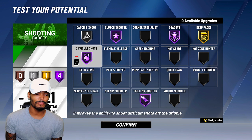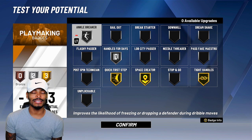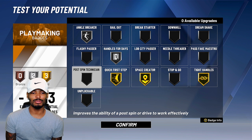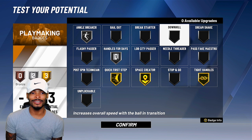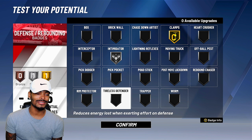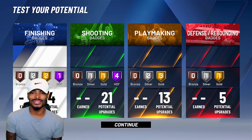Difficult shots on Hall of Fame, tireless shooter on Hall of Fame. For playmaking badges: ankle breaker on silver, handles for days on silver, quick first step on gold, space creator on gold, tight handles on gold. We could have put something on post spin technician — Kobe does have a nice post spin — but you can work on that in the full game when upgrading. Unpluckable is also something to work on. This is 24 Kobe, not number eight Kobe. Defensive badges: clamps on gold and intimidator on silver. That is the Kobe Bryant build — scoring machine at shooting guard.